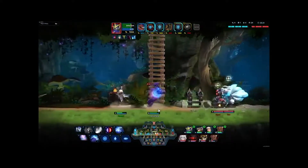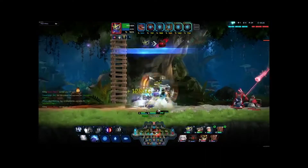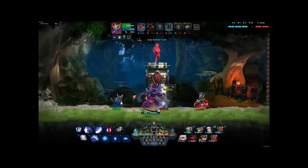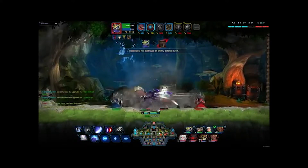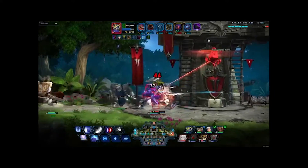You'll work with your team to defeat the enemy and clear the objectives. Towers will only attack you if you've entered alone or hit an enemy Hyper. Once you've cleared the defensive towers, you'll need to push the base to end the game.